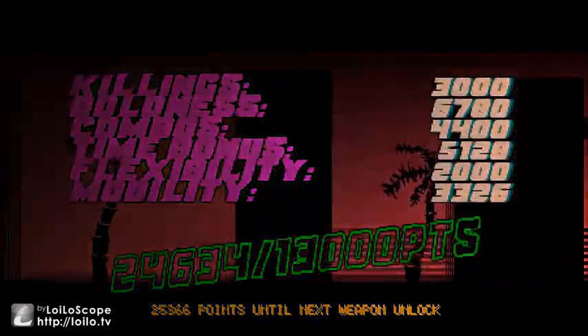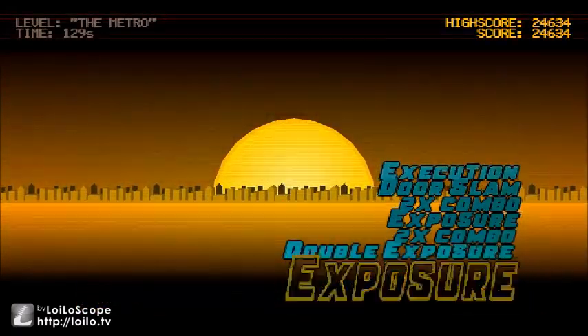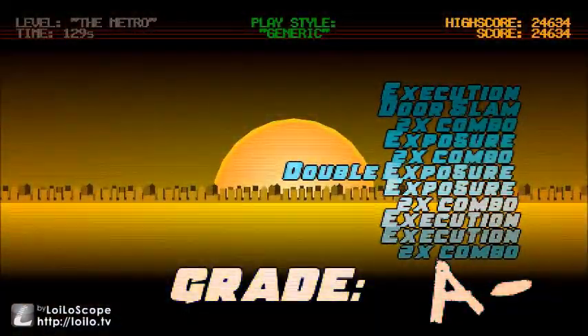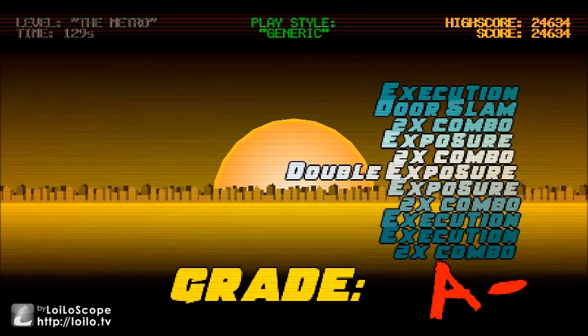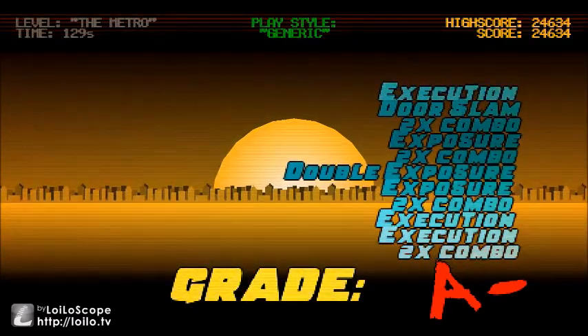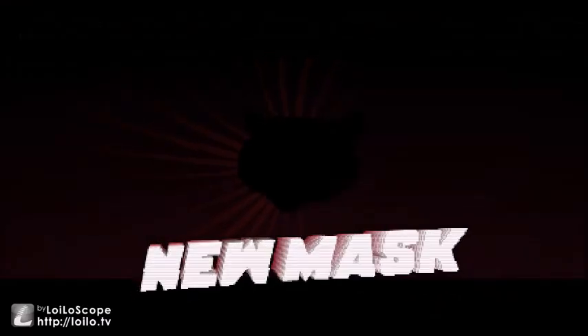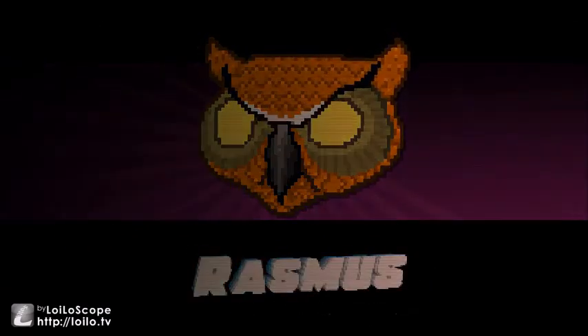I guess how many points you have goes towards unlocking weapons. I got an A minus — I didn't do too bad. It took me two minutes and nine seconds. I'm pretty sure people can do it in probably thirty seconds, but I suck. I got a new mask — Rasmus, which is apparently an owl.